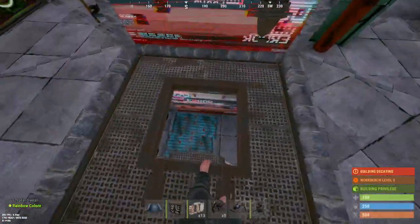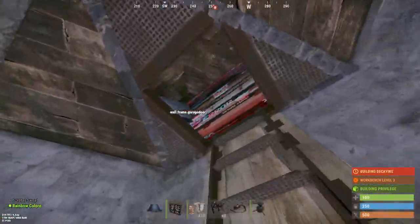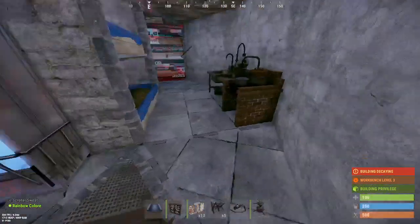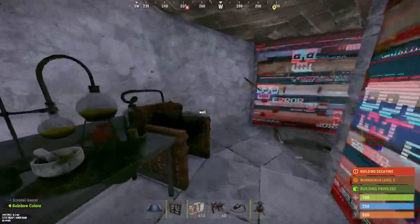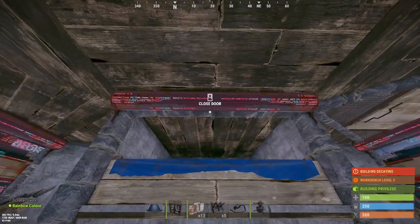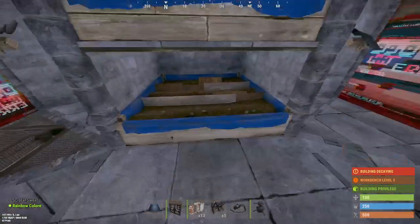Going back up to the second floor, we've already shown everything there, so we go to the third floor, which is accessed via the ladder hatch. The third floor has our mixing table, not one but two lockers, and opening up here we have two planer boxes stacked.